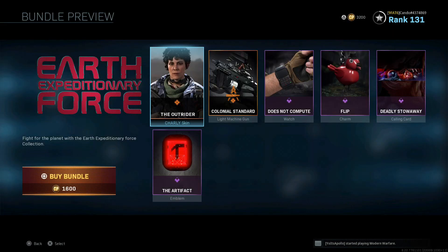For 1600 COD points, you're going to have a skin and a light machine gun — both legendary — so you're getting two legendaries. And for the epics, I just don't know man. You're not getting that much for 1600 points; I'm already looking at this and it's honestly kind of underwhelming.